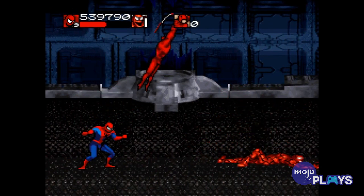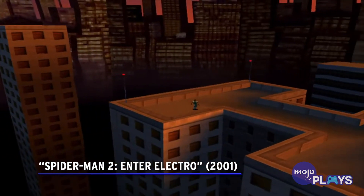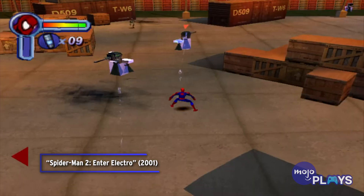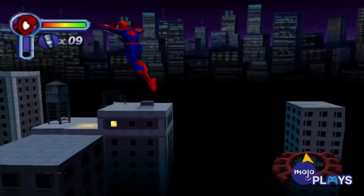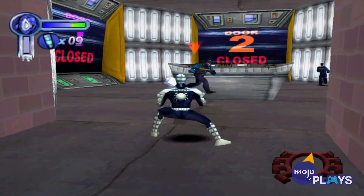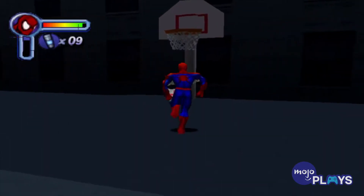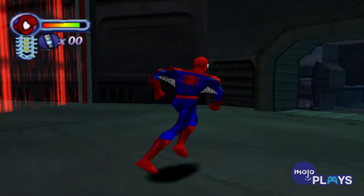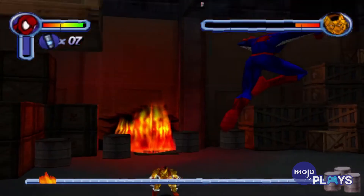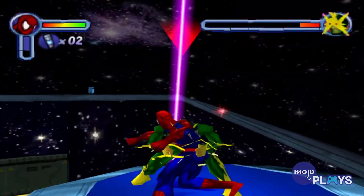Spider-Man 2: Enter Electro — another Spider-Man game, another overlooked sequel. This time it's the follow-up to the wildly successful Spider-Man game that swung onto consoles back in 2000. While the sequel mostly followed its older brother's lead, it did make some meaningful changes, such as finally allowing Spidey to swing down to street level and explore the neighborhood at ground level, and allowing Spidey to infuse his webbing with elemental properties such as electricity and ice. With no shortage of hero and villain cameos that made the first game so exciting for long-time fans, as well as improvements across the entire game, it's a hidden gem that deserves more recognition.